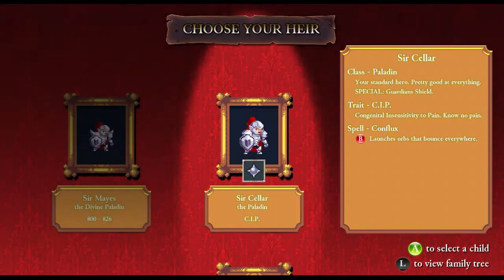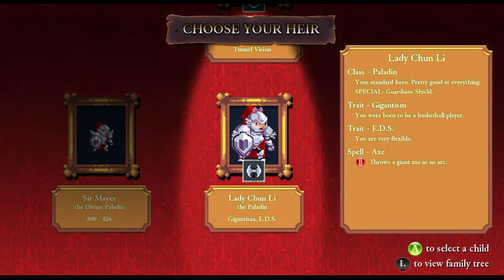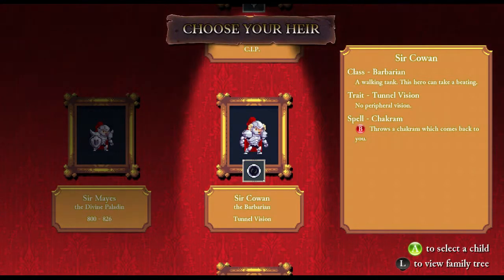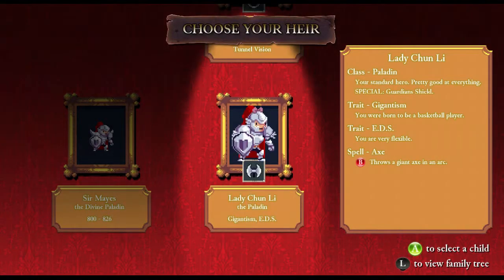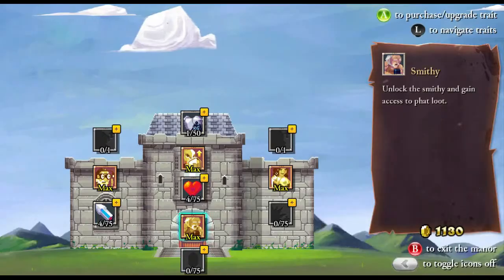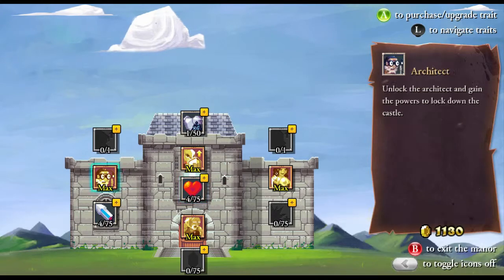So what do we have? We have Sir Seller — congenital insensitivity to pain, no pain. I can't see my HP while I have him. Lady Chun-Li the giant EDS — I still have no idea what EDS is, but you are very flexible. Or Sir Cowan, the tunnel vision barbarian with an axe and Conflux spell. I think I'm just going to go with someone normal for this run, in the form of Sir Seller. Upgrade my HP once or twice.